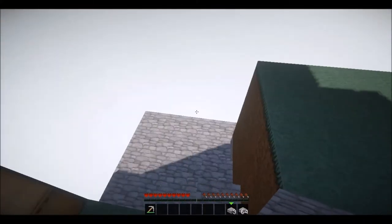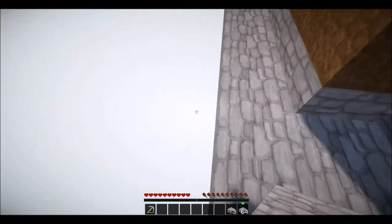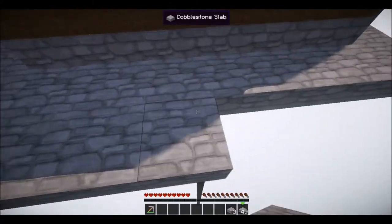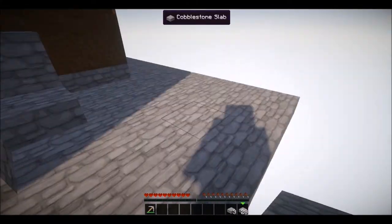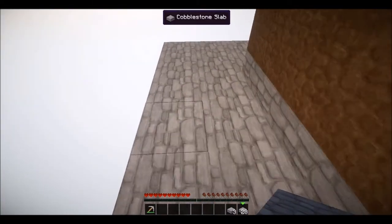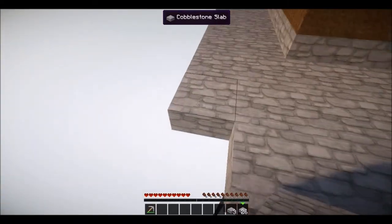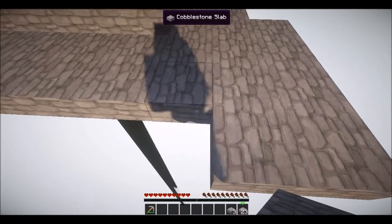Once you've built yourself a small platform, I suggest you extend it and then mine your last two pieces of wood. I'm putting a block there — what you want to do is extend the platform over here a little more, because you're going to be placing another sapling down once you mine one from the tree, which will give you more wood.